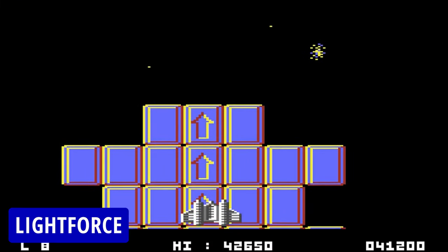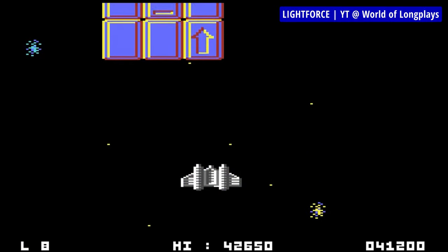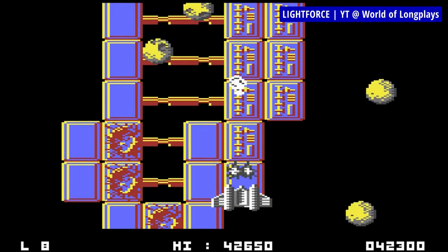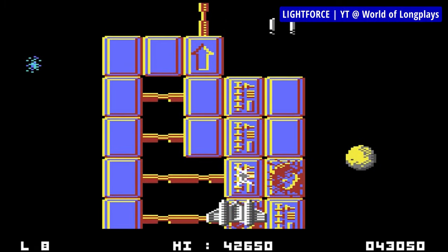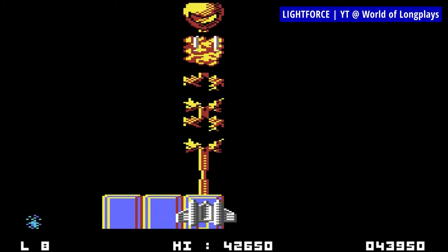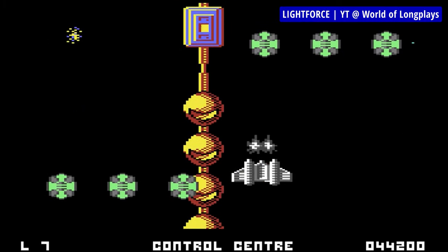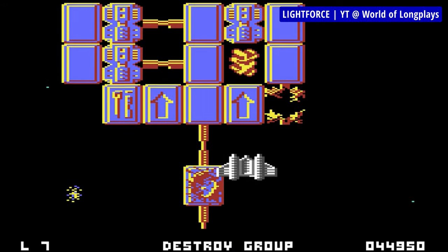Light Force is one of the better vertically scrolling sci-fi shooters on C64. Story-wise, one of the planets colonized by humans — Regalus — has been invaded by alien forces, and once more the planet's future and all lives of its inhabitants lie in your capable hands. You'll fly through four differently themed levels: starting with an asteroid belt, then going through a water world and orbital platforms, to finally end up on an ice planet. Light Force features a lot of different enemies moving in different formations and speeds — quite varied, keeping you on the edge of your seat all the time. Simply put, the game's fun.